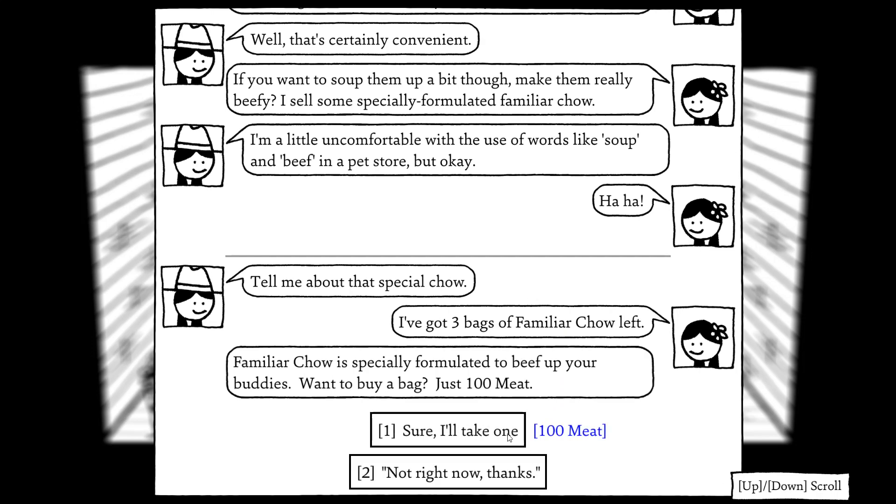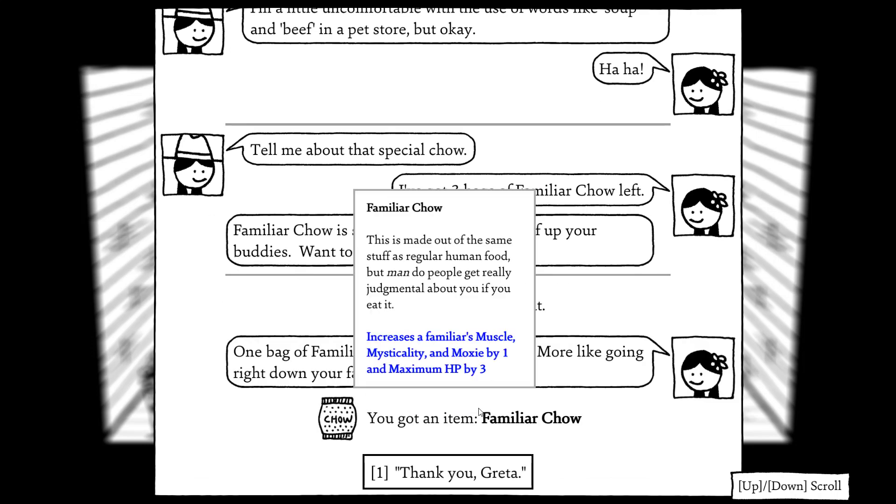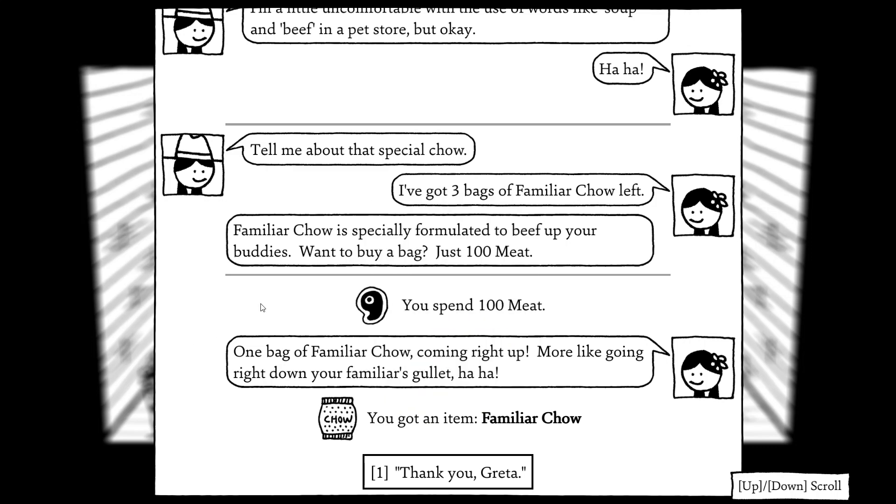And the mosquito — hey now, don't knock it. A mosquito is great to have on your side in a fight: not only can they suck the blood out of stuff, they can also pump that blood into you to heal you. Mathematically speaking, that's twice the power. A mere 150 meat adoption fee and it's all yours. What do you feed them? Oh you don't worry about regular food, they'll graze or scavenge — they're very resourceful. If you want to soup them up a bit, make them really beefy, I sell some specially formulated familiar chow. I've got three bags left: increases a familiar's muscle, mysticality, and max by one, maximum HP by three.